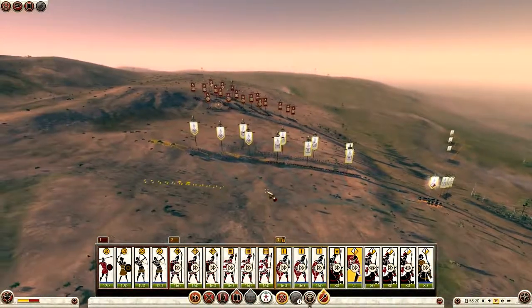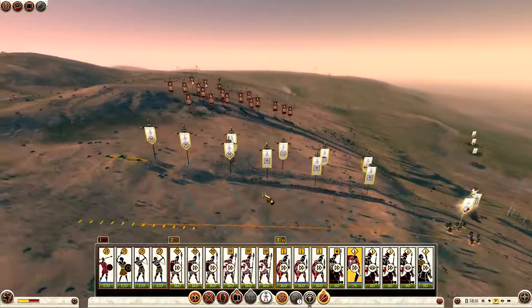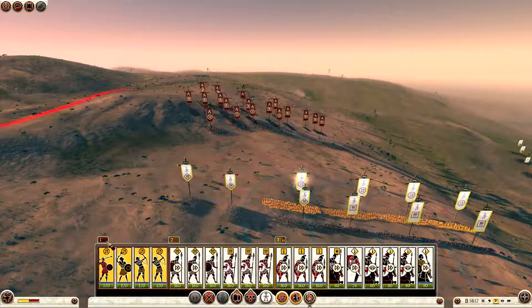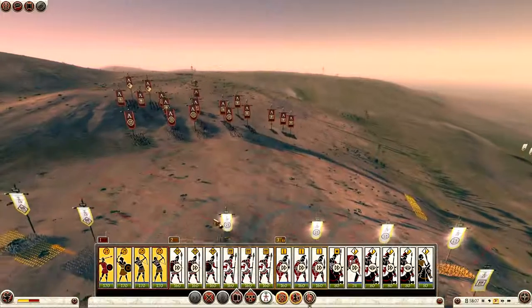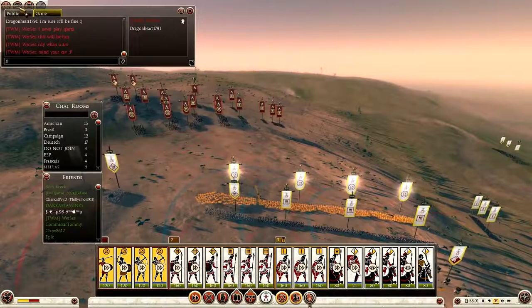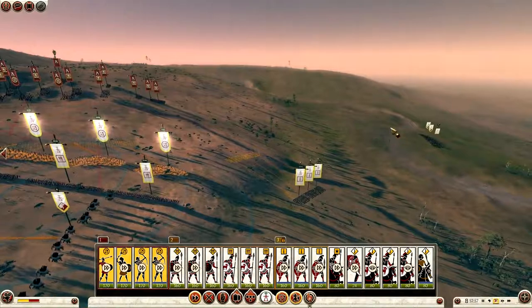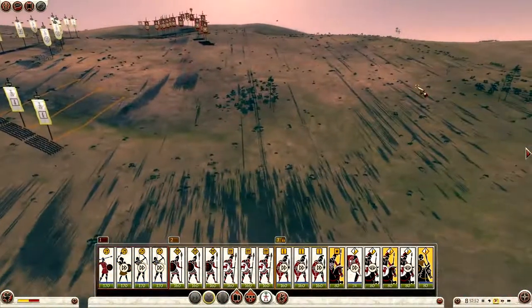I bring my weapons forward and try to do what I usually do — spread my units out and try to envelop the enemy. At the moment he's going towards the top of that hill, which is a very sound strategy. Always go for the hill if you can. It gives you aerial advantage and gives your units momentum when fighting downhill, especially for a charge and especially for spear units such as the Spartans and Royal Spartans.